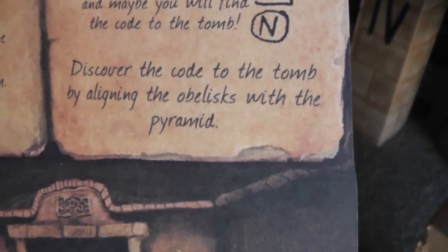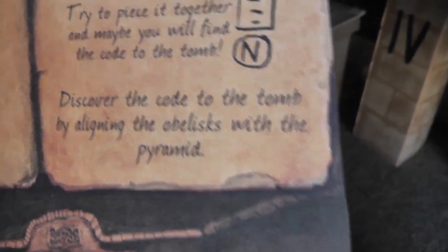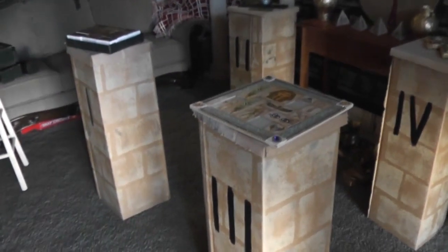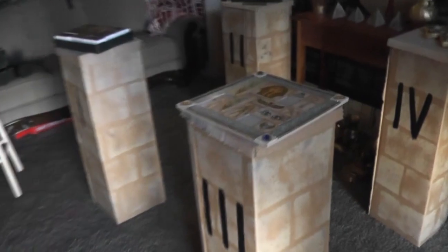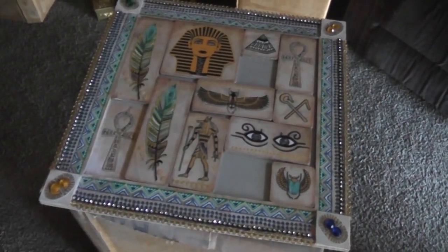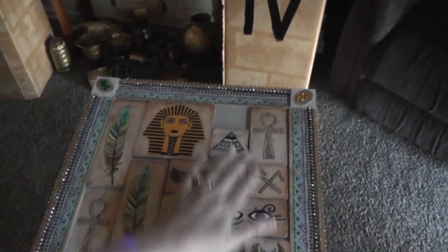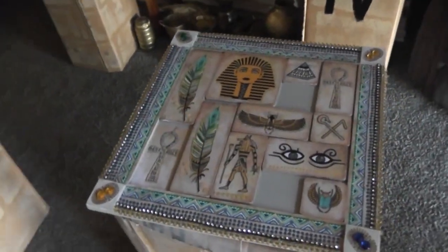The task in this room is to discover the code to the tomb by aligning the obelisks with the pyramid. People came in and each played a game on one of these pillars. Notice that the pillars have Roman numerals on them — that'll come in handy. This was probably the hardest game: you had to get the ankh to the place where the ankh goes by sliding the pieces around — you couldn't pick them up. That was usually the game that stumped most people.